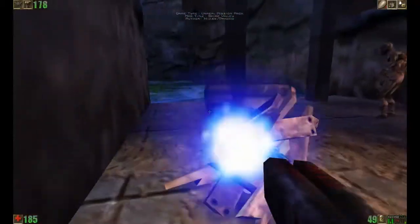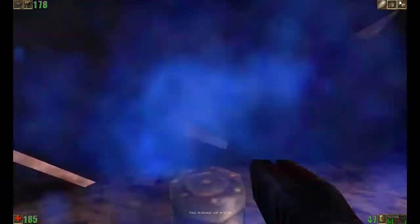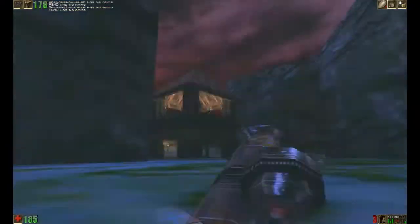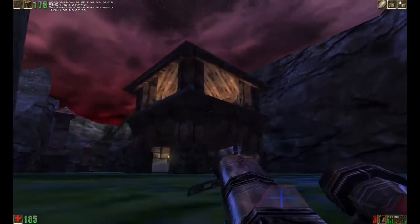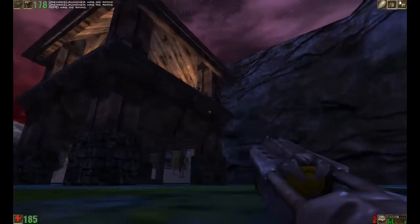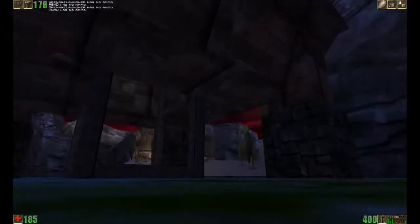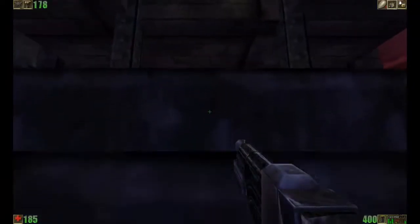Hello everyone and welcome to Let's Play Unreal Return to Napoli. This episode we are taking care of the Spire Valley - the valley near the Sun Spire. We picked up some 8-Balls there, so we are going to pick up the 8-Ball soon enough in this level, but it's not going to be given to us on a silver platter by any means. We will have to work for it. Also there's a lot of swimming in this level and a lot of walking.